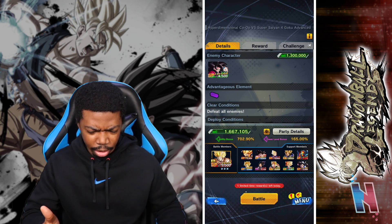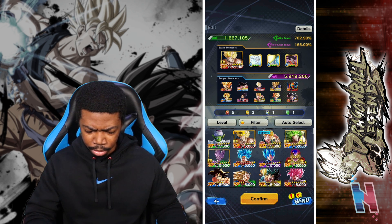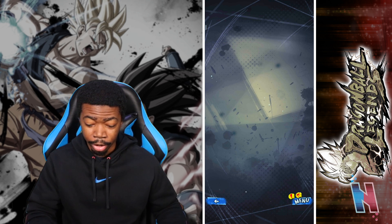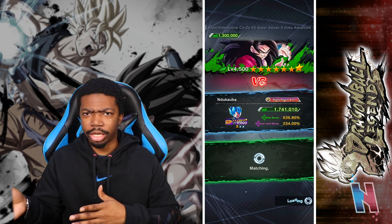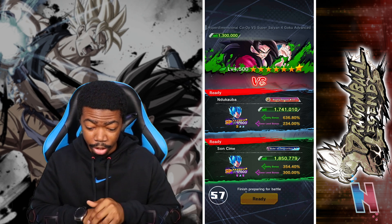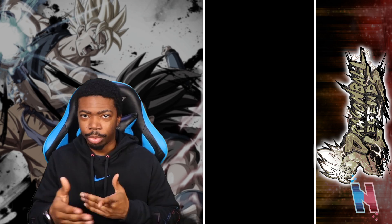Final one — advanced — Super Saiyan 4 Goku. A green unit, so Super Saiyan Blue Vegeta. It's either that or Super Saiyan 4 Goku, I'm pretty sure they'll pick Goku but we'll see. Auto select — oh, it actually picked Vegeta! Whatever the game decides is the best option is what I'm rocking with. We already used Super Saiyan Blue Goku, then Zenkai Goku — now Super Saiyan Blue Vegeta. The game picked it, not me.